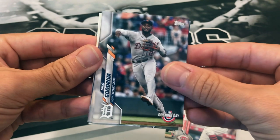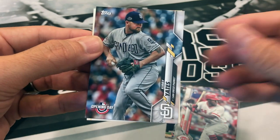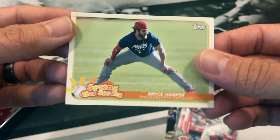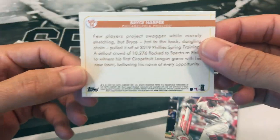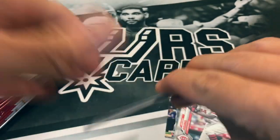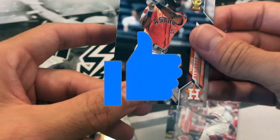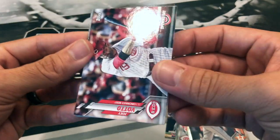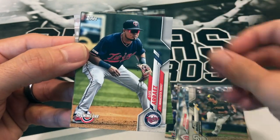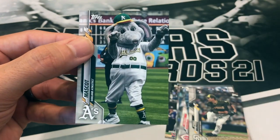We got Niko Goodrum, Josh Bell, Marcus Stroman, Kirby Yates. Nice - Bryce Harper, Spring Has Sprung. Hopefully spring will spring next year. Yordan Alvarez rookie - very nice, take that one. Unfortunately he was pretty much out for the season, only played a few games. Joey Votto, Chris Paddock, Andres Munoz rookie, Luis Arraez, Charlie Morton, and the A's mascot again.